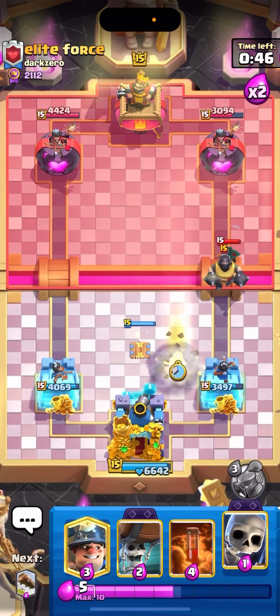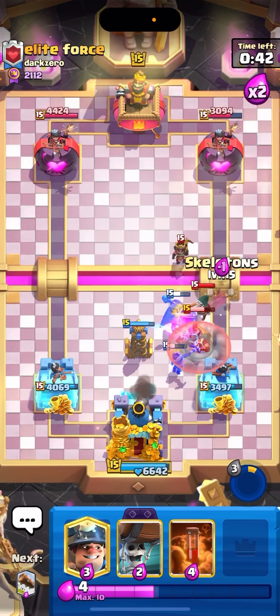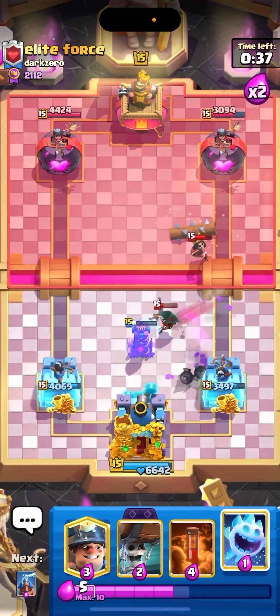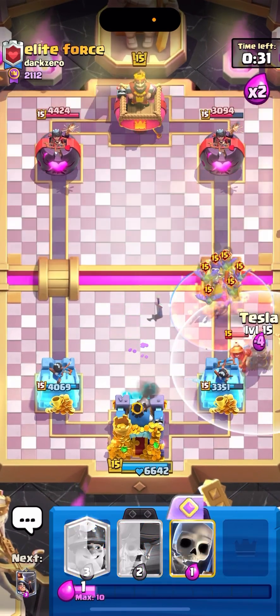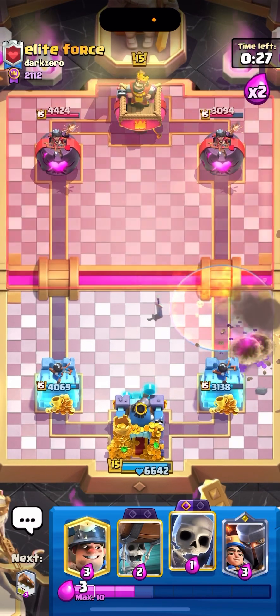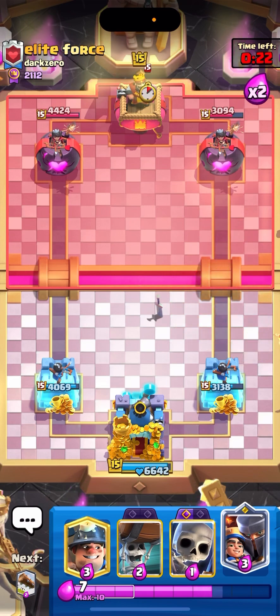Mega Knight — so I'm going to go for Little Prince, pop the ability right away. Let's go for Skeletons, Log as well — I hope everything goes down. That was kind of close. Let's go for Ice Spirit. He's going to go with an Evil push — oh my god. Let's go with Tesla like this. I thought the Wall Breakers didn't hit our tower, but that was so scary to defend. It's such a close game already.